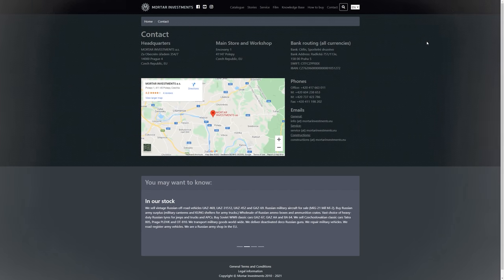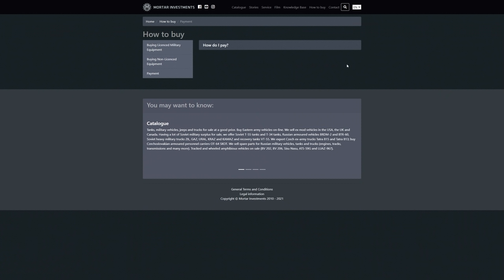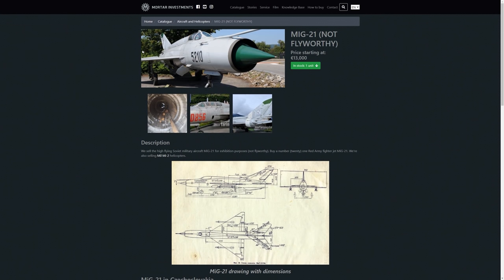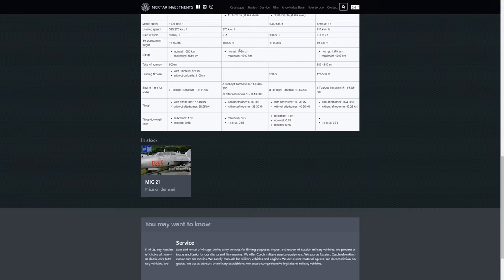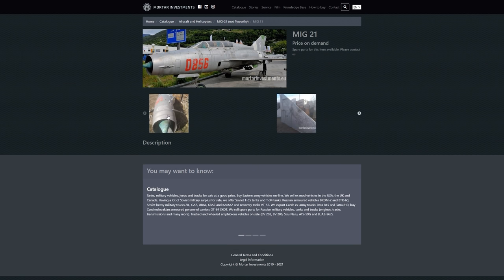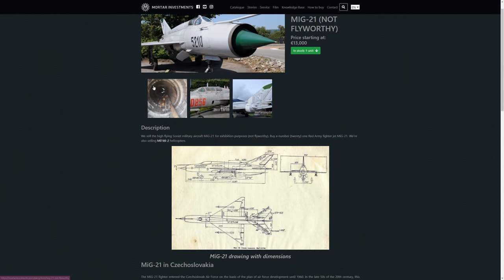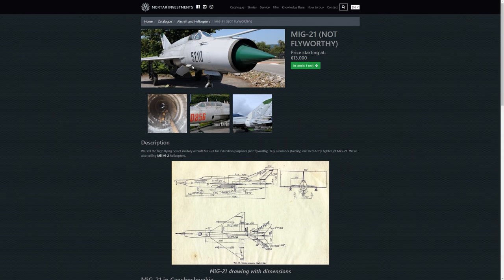Hi everyone, welcome back to the channel. I potato you not — I want to buy a MiG-21 for 13,000 euros. How does this work? Where do I put this when I buy it? Am I getting this one or this one? I do not want this one — I want this one. 'Not fly worthy'? False. Everything's fly worthy if you push it off a mountain.